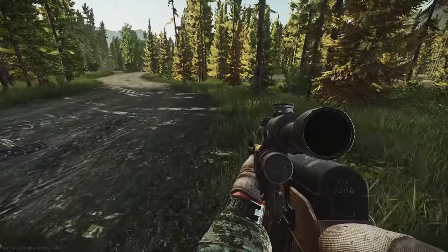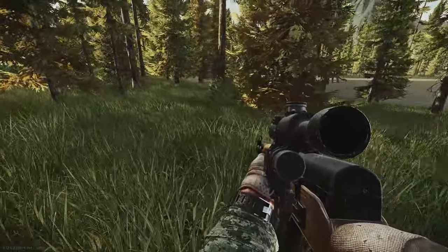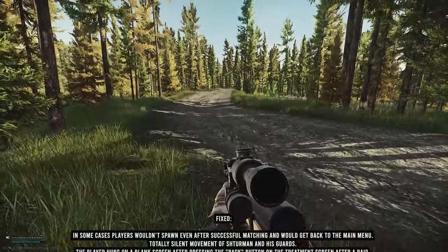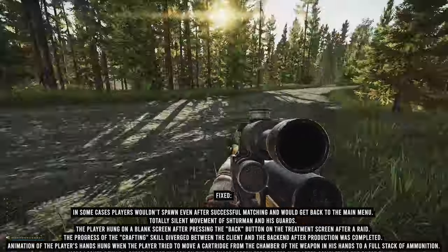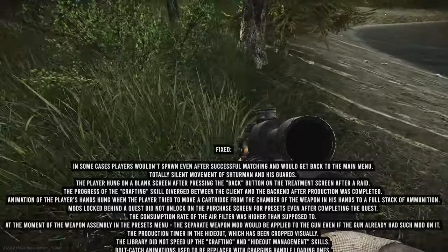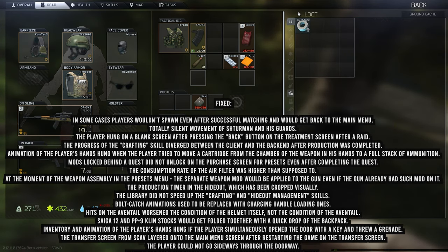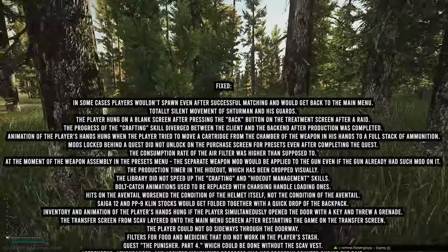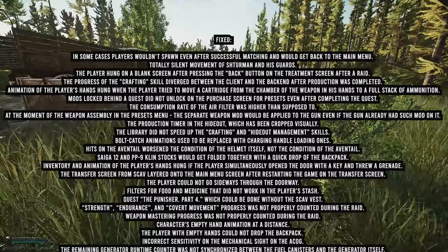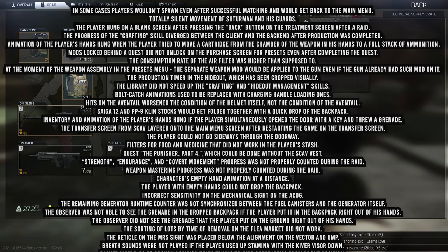There are a ton of fixes. A key one: some players would never spawn after a successful match and would get booted to the main menu, sometimes losing gear — that's fixed. Shturman and his guards used to move silently — that's fixed. The Punisher Part 4 quest, where you kill targets on Shoreline, could previously be completed without wearing a scav vest — that loophole is now closed and you must wear the vest.